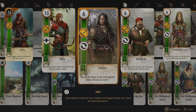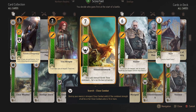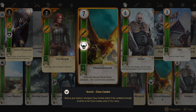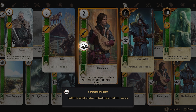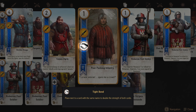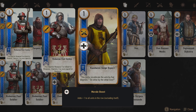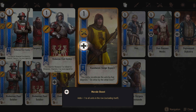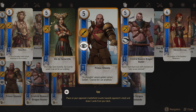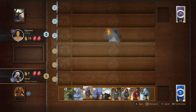Some cards, for example from the Scoia'tael faction, can be played in either the combat or the range row. Lastly, some cards have a third white circle that designates some sort of condition or bonus power. For example, in the Northern Realms faction, Poor Fucking Infantry doubles its power when played with another Poor Fucking Infantry card. Kidwani Siege Expert adds one point to every card played in the siege row. There are also Spy Cards, which are played on the opponent's side of the battlefield and give them that point value boost, but allow you to draw additional cards.